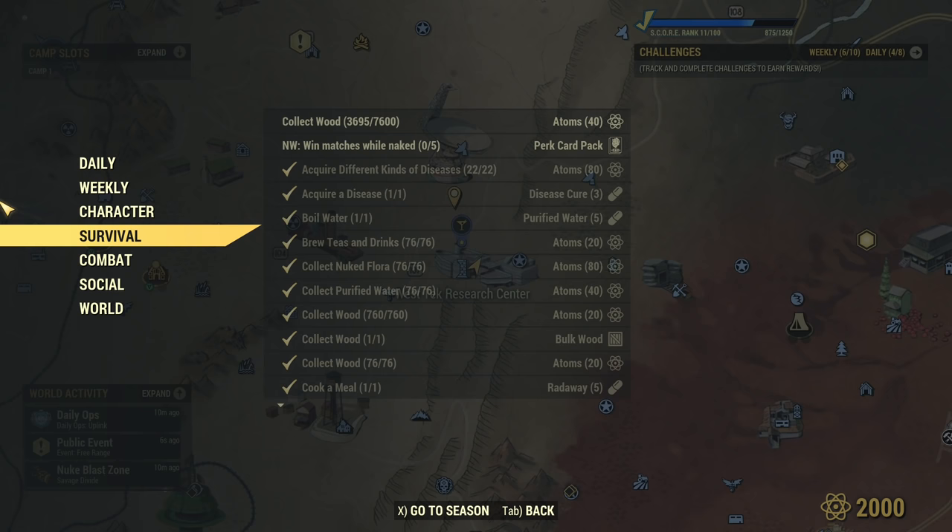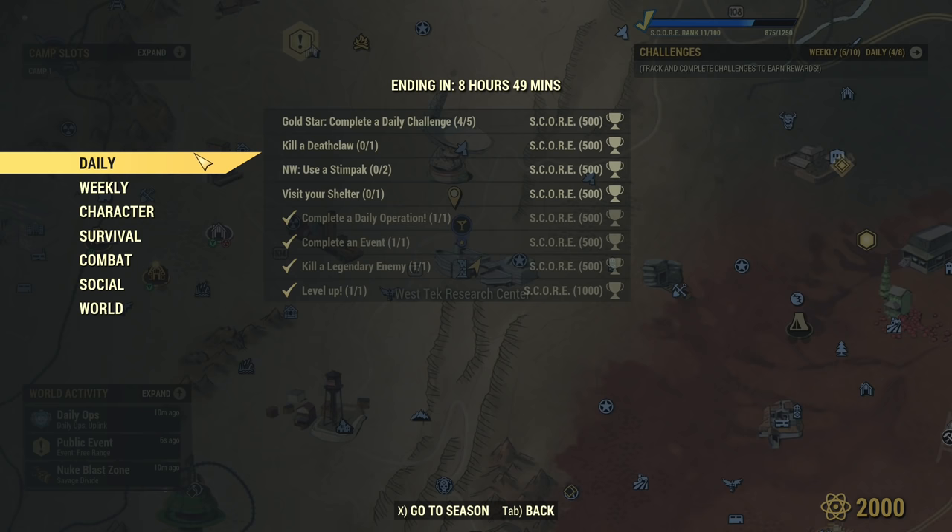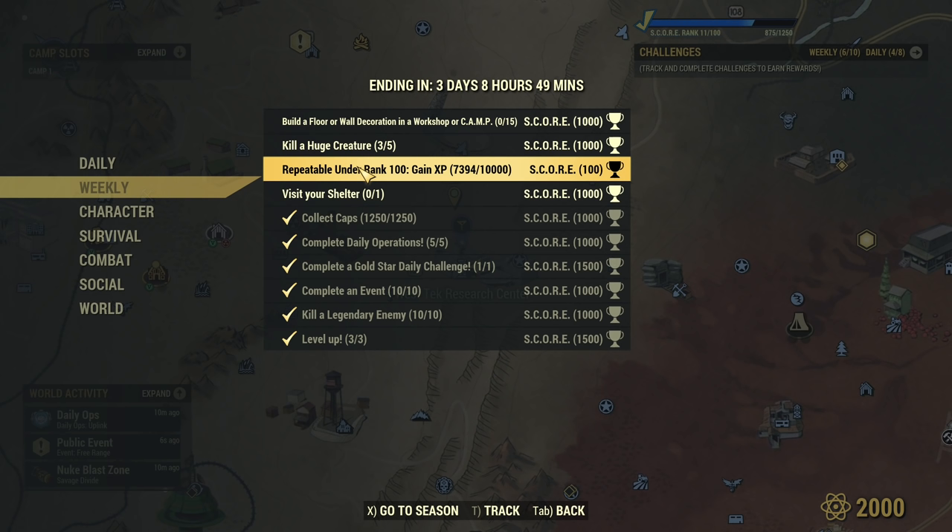After I do all the challenges that can auto-complete during the run — at this moment there is nothing that can auto-complete — I take into consideration this repeatable game experience challenge, because every time you do this challenge it's 10,000 experience. To know how many times this 10,000 XP was triggered, you have your total score: at this moment 875 out of 1250, and this progresses by 100 whenever you earn an additional 10,000 experience. At the very end you just need to subtract the starting number, because we're not starting at 0 out of 10,000 but at 7,000 out of 10,000. That's basically the math behind experience.